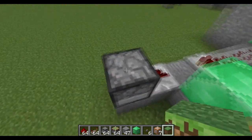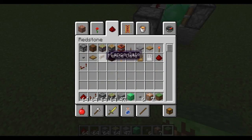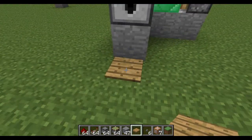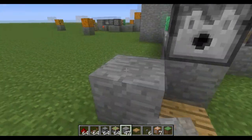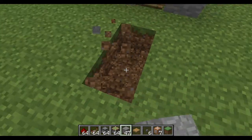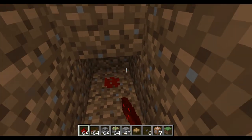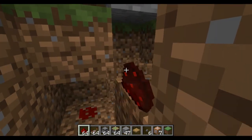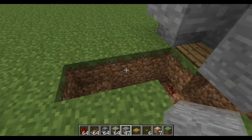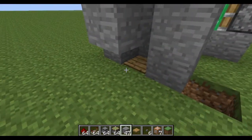Put a dispenser right here and put items of choice in there - you can put stone or dirt since nobody wants to waste good materials. Then you need to get a pressure plate from the redstone area and drop it right down underneath the dispenser. Make a little wall around it, make a hole underneath the pressure plate, bring the redstone up there, and cover it all up so the item can't get out.